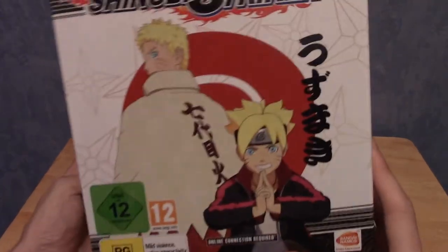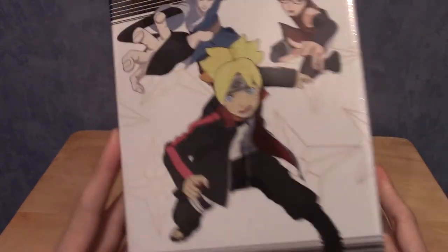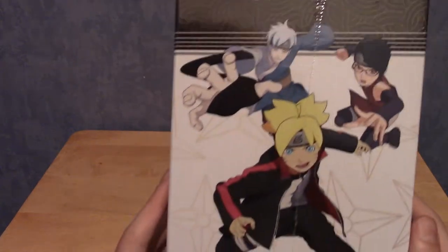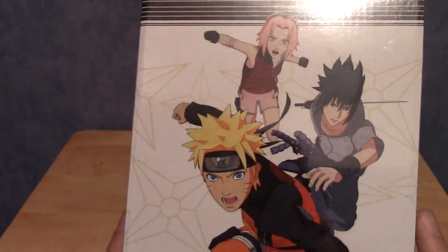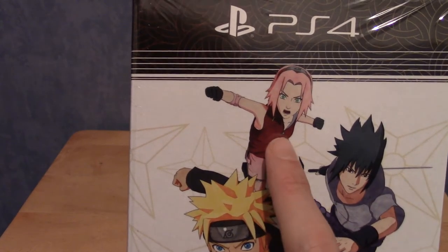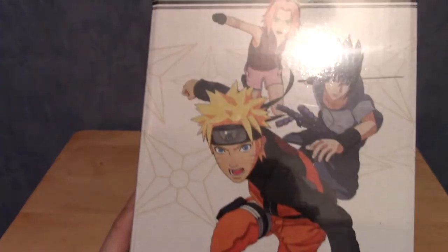Let's have a quick look at the box. The front has really nice artwork. On one side we've got Boruto, Sarada and Mitsuki, who are the new Team 7 in the Boruto anime. On the other side we've got the classic Team 7 — Naruto, Sasuke and Sakura. These are all rendered in-game, I think. I don't know why Sakura looks a bit derpy — I don't know if it's just the rendering or the shot — but the rest look fine.